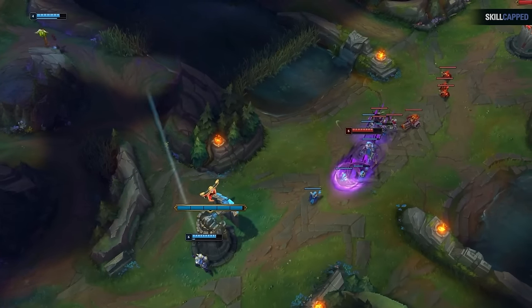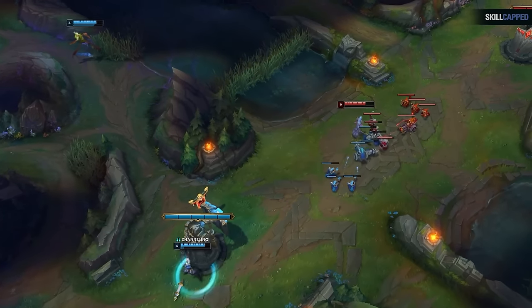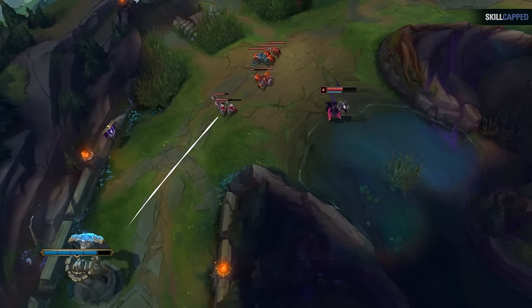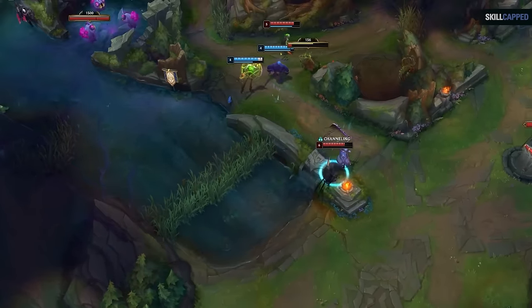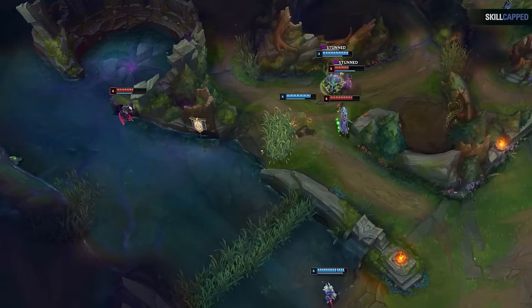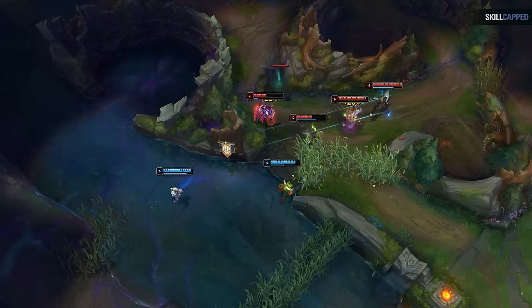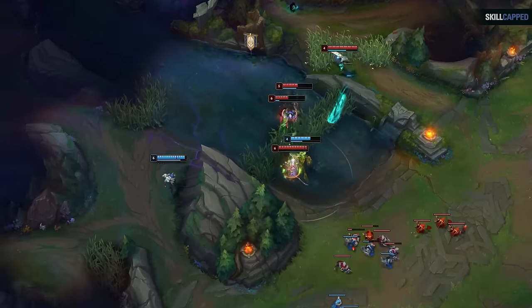Not understanding lane priority is the most common mistake players make in the early game. Here the blue team doesn't have priority mid or lane priority top either, and yet the jungler Ivern is looking to play aggressive on the map. Yone gets to the fight before Ryze, and Darius gets there before the enemy top. Whether it's taking objectives or fighting, those macro decisions should be made based on lane priority.